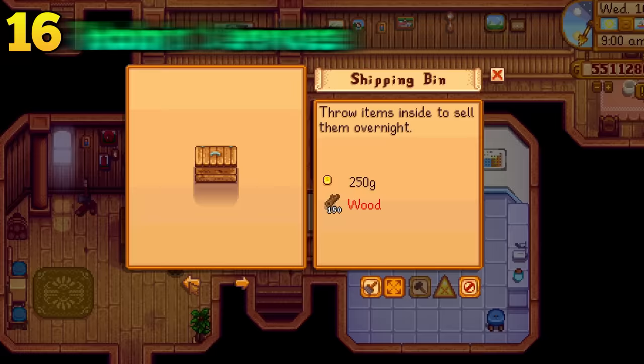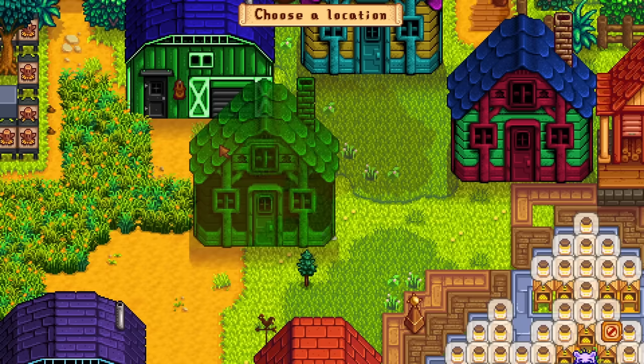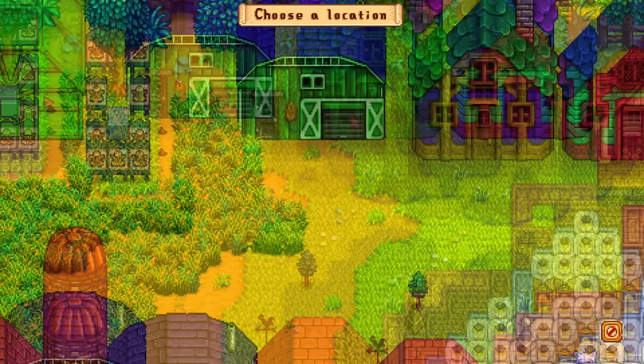Robin will let you build farm buildings, but she has other services as well. You can change the color of your buildings and also move your farm buildings around after you have built them. Surprisingly, this includes the greenhouse and even the shipping bin. This will let your decorative creativity thrive.